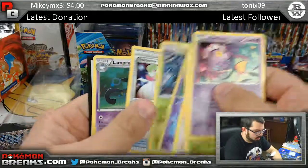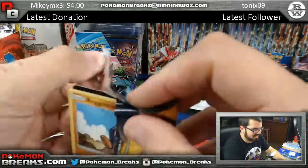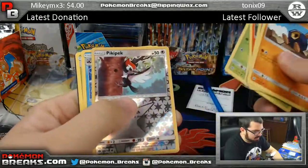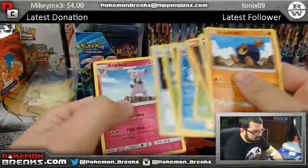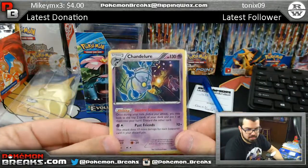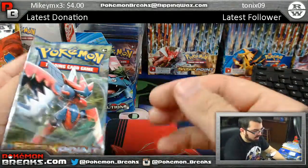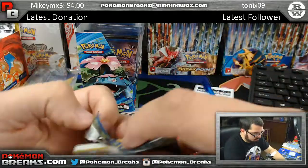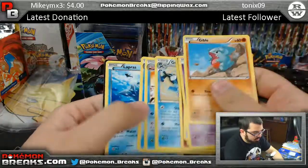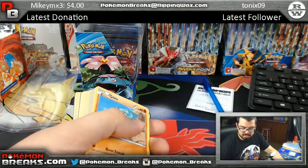We've got Lampent and Chandelure. Next up - Picky Peck, Cloyster. Chandelure - I did not sleeve that, let me go ahead and sleeve it. Chandelure is a holo, kind of hard to see. Last pack - Break Points: Pokémon Catcher and Greninja. So not too much going on there but we did get Chandelure holo and Starmie Break.